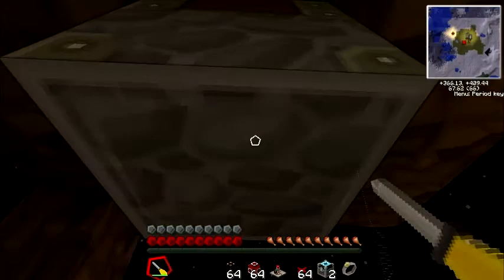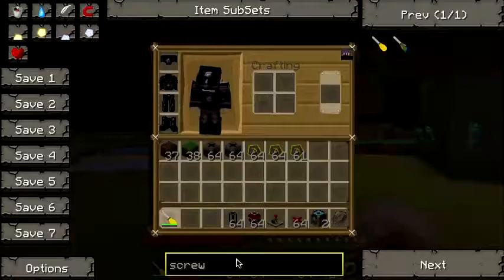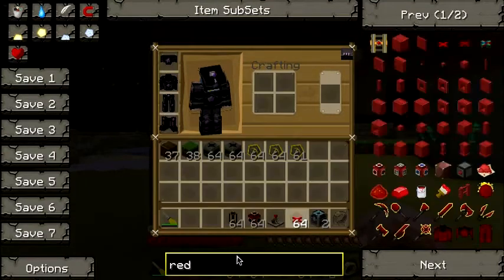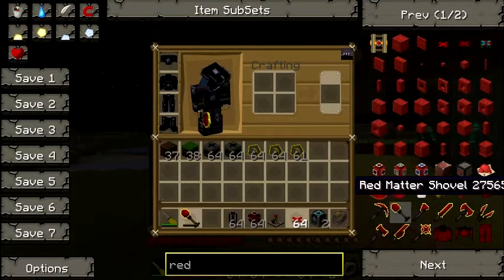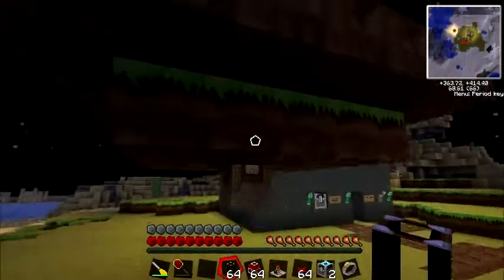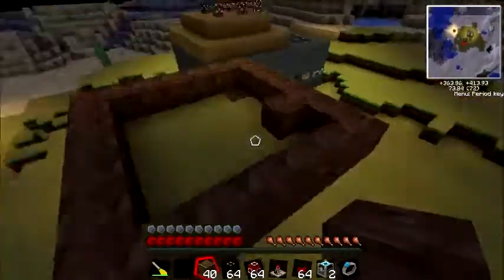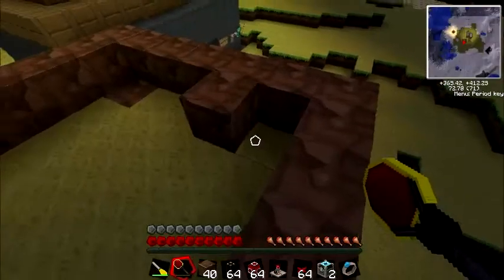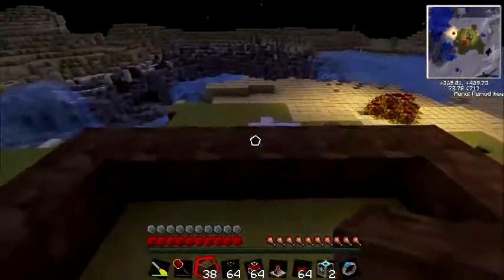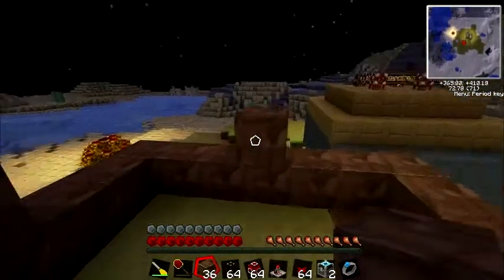Get a screwdriver and orient the transposer so that the flat bottom is facing the right way. Then go back to placing your dirt: put one dirt here, here, here, and here — in the center of those positions.